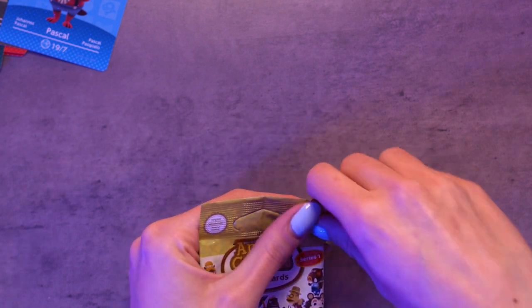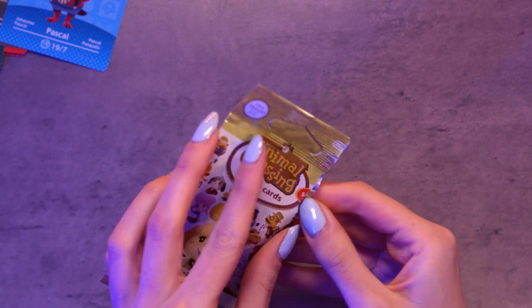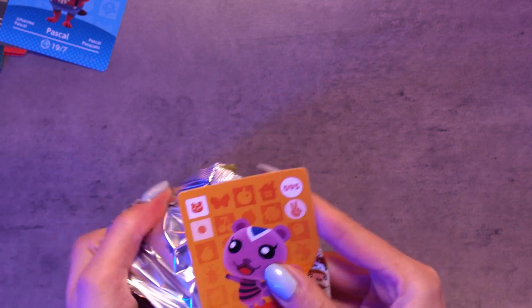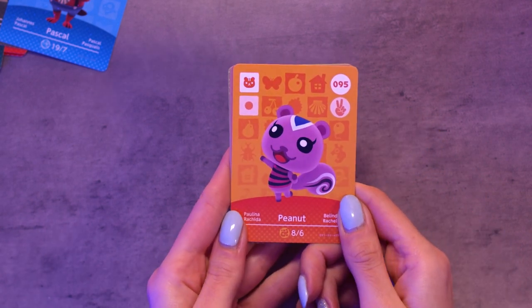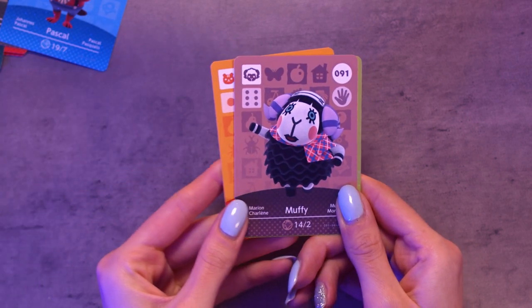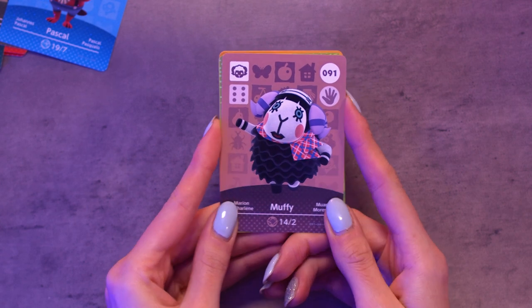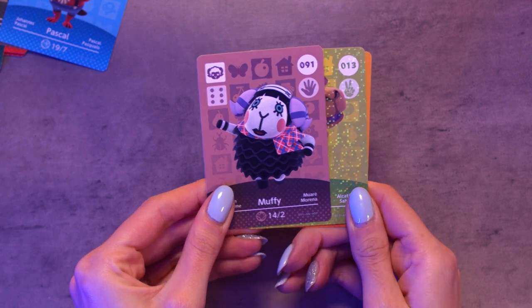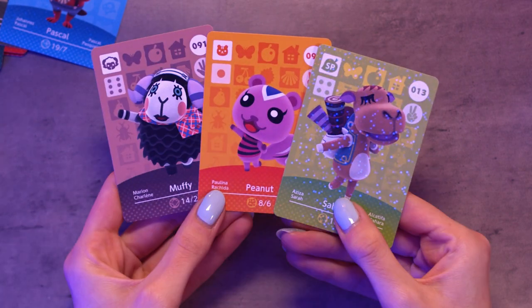And then pack number six — I'm opening all of these so terribly today. Another cute squirrel: Peanut! Peanut is so cute, look at her face — that's a good find. I thought that was Eunice again but it's Muffy — she's quite cute, although I'm not sure about those eyes but her coloring's really nice. And the NPC is Sahara. Yeah she's alright. That's pack number six.